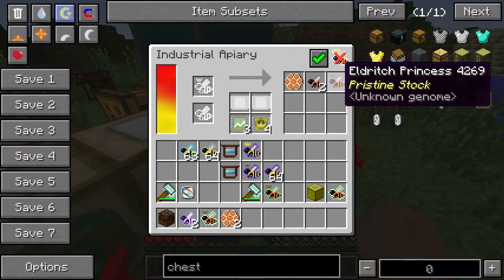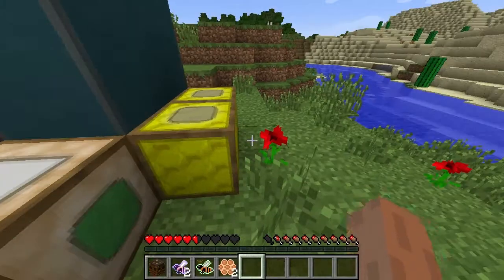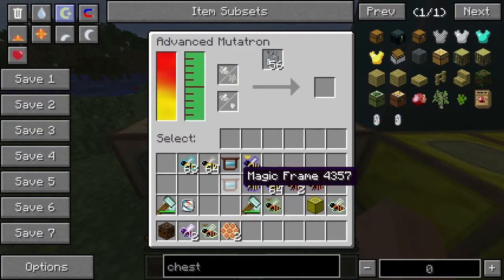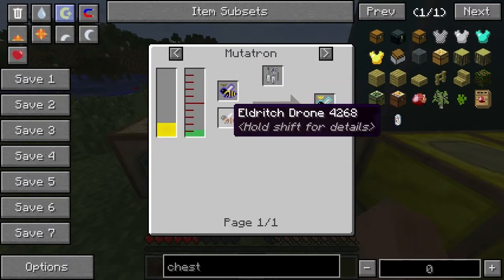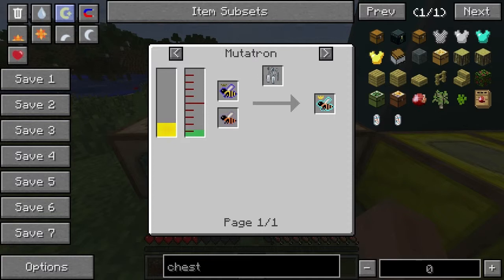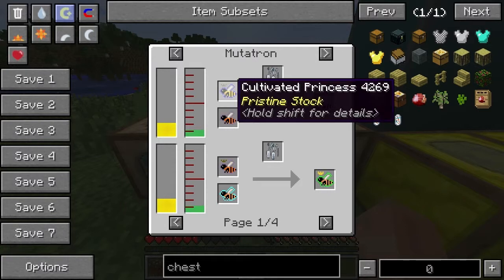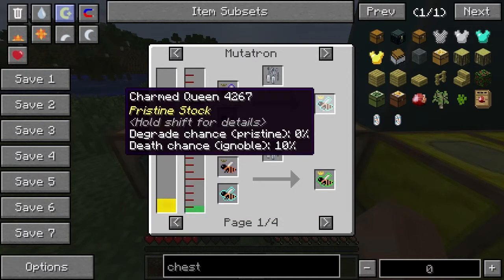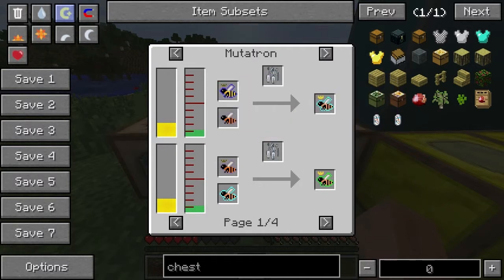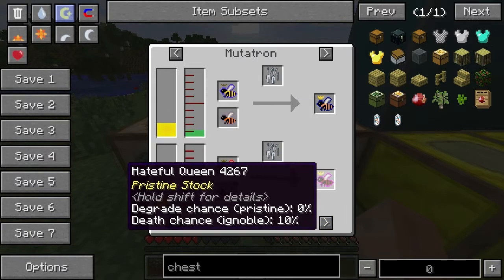So the eldritch is going to give us some eldritch bees, of course. Alright, so we've got eldritch and we've got cultivated, and that's going to get us to the charmed stage. Yeah, if we do eldritch and cultivated, we can go from there. Eldritch and cultivated will get us to charmed. Eldritch and charmed will get us to enchanted. This is of course what we did last time.